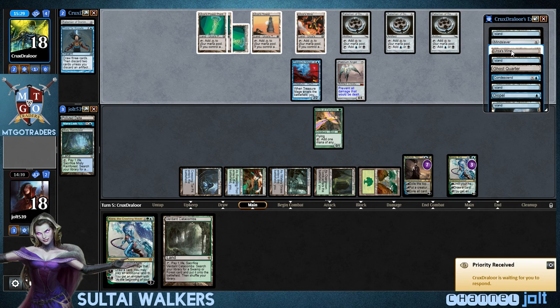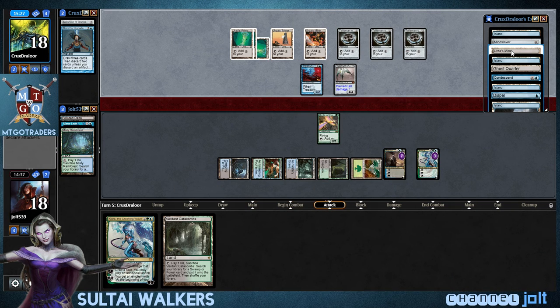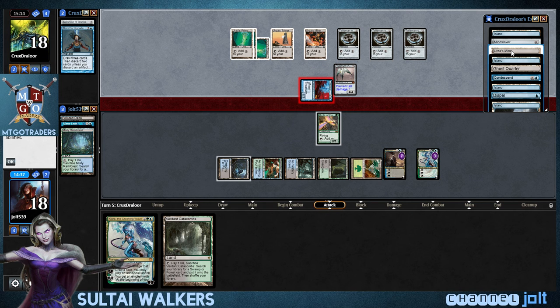Talisman of Dominance. Every time I see Platinum Angel, I always think about some stupid magic story where some little kid went to a magic tournament and the judges were like, hey, you have to leave the table. And they just kept pointing at Platinum Angel — and that's just all I think about, this little kid just standing up to all these judges like, no, no, no, man.